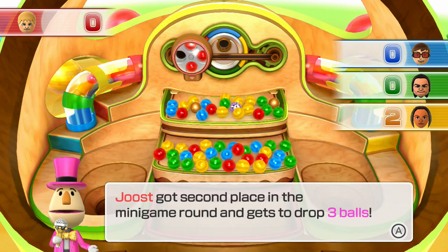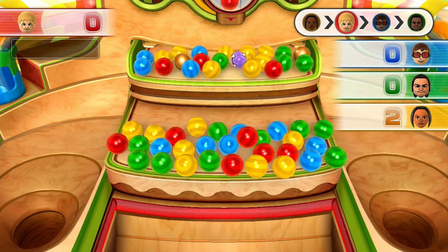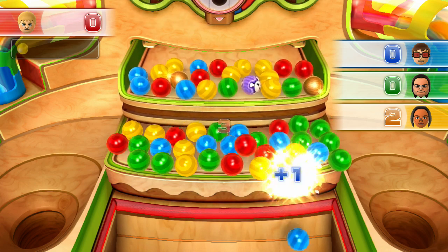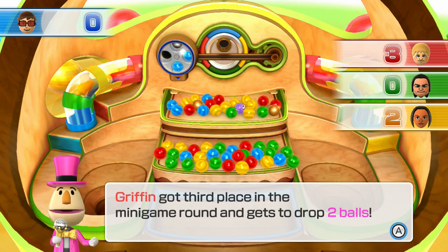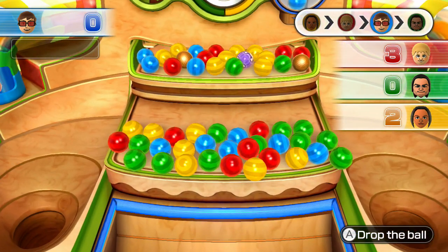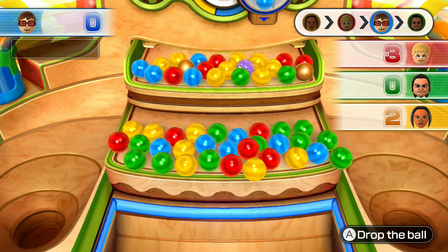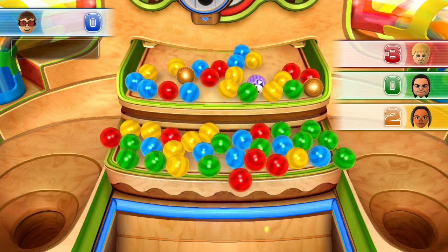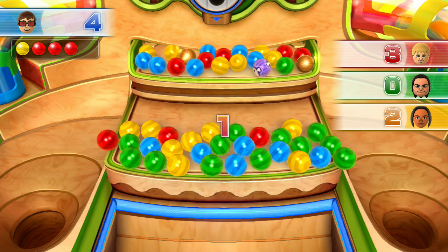Good job, Griffin. Alright Griffin, you get to drop two balls. All you really need is one ball to be effective. Let's see how you do, honey. Alright, we'll take it. Good dropping.